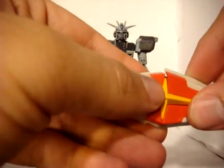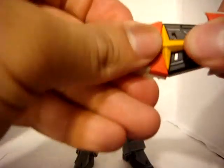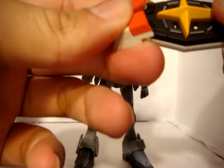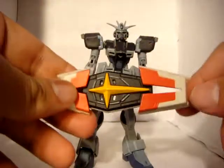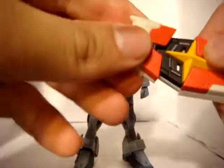He also comes with this shield, which can extend out — there you go. So it's supposed to be the extended out version or form. There's a handle, and you can also attach the arm.